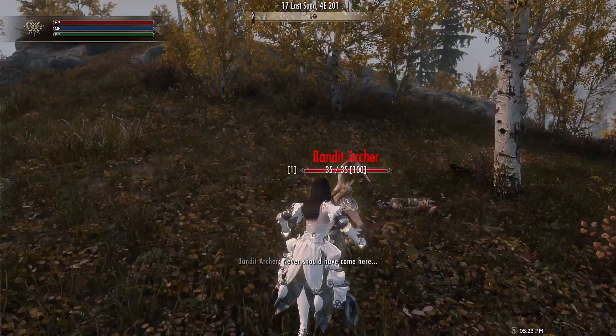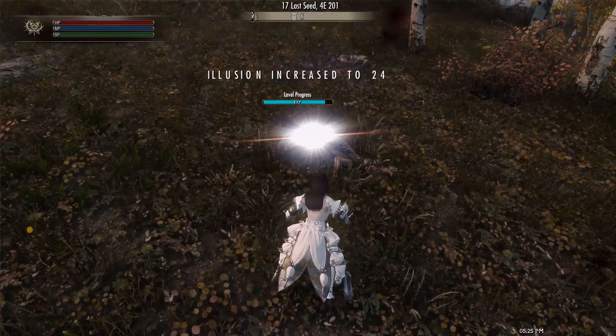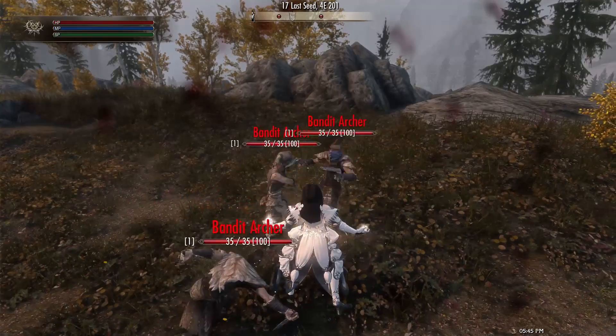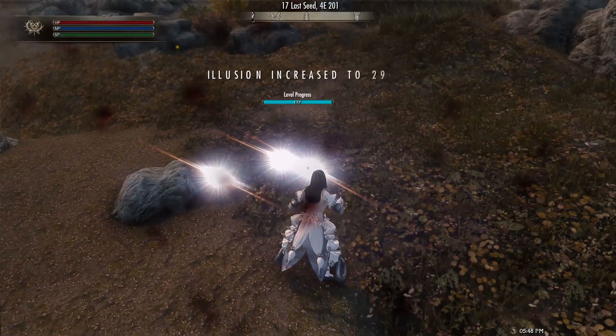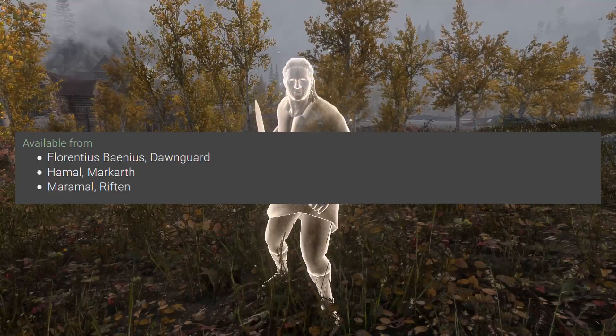Next, we have Exile, which makes a target up to level 15 disappear from the world for a couple of seconds. Finally, we have a master spell called Exodus, an even more powerful variant of Exile, making all nearby people except your follower disappear for an amount of time. These Cleric Illusion spells can be purchased from the following merchant.